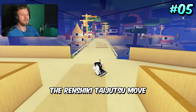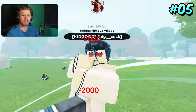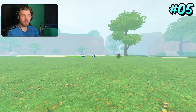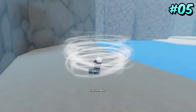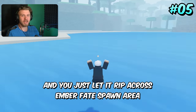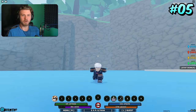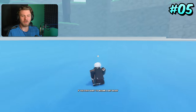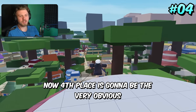Coming in 5th place is the Red Cheeky Taijutsu move, one of the newest abilities in the game. The speed on it is crazy — honestly a little too much for a PvP ability. It's so fast that I use it for traveling over other moves. You literally become a beyblade and just rip across the Ember Fate spawn area, going so fast you're practically going through time. If you ever want to become a beyblade, just equip this.